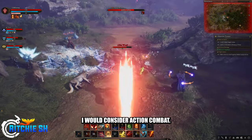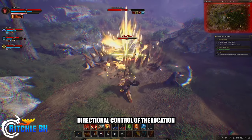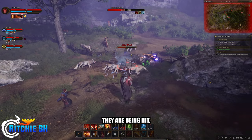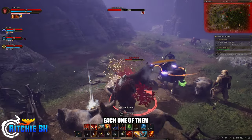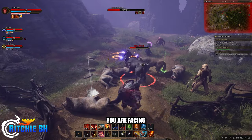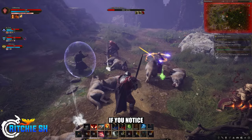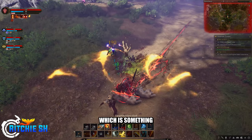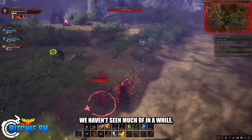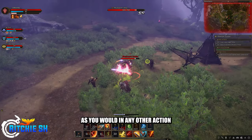All five of these abilities I would consider action combat. They each give the player directional control of the location they're hitting, and they aren't automatically channeled towards the target due to tab or auto-targeting — each one aims in the direction you are facing or the direction you choose. On top of these abilities, if you notice, halfway through Steven turns on the action combat camera, allowing his auto attacks to be triggered with the mouse button as you would in any other action combat game.